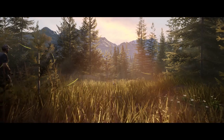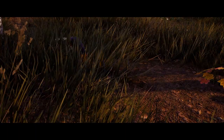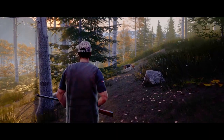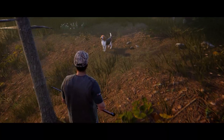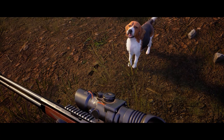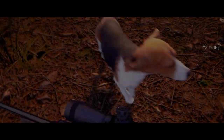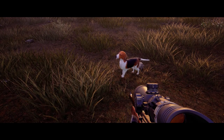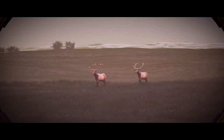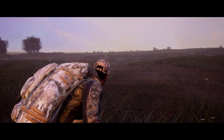In Hunting Simulator 2, your hunting skills will be put to the test while tracking. Thankfully, you have a faithful companion at your side to help you find the tracks of prey, including footprints, flattened vegetation and droppings. Give your dog the right commands so they can lead you in the best direction. When you're the right distance from your prey, command your dog to wait while you take your time to carefully approach your target.